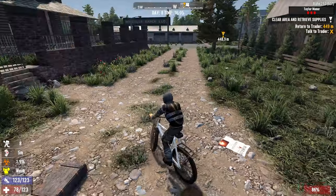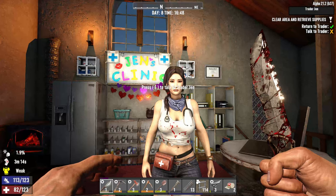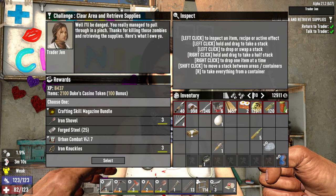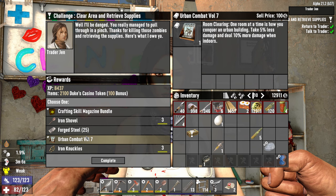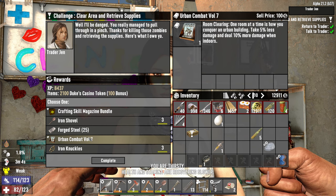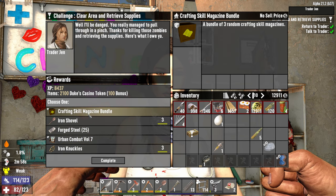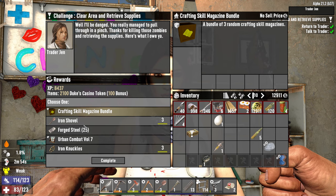Let's head back, drop our gear off, and then go see Jen. Today we've got less damage and do more damage indoors — that's not too bad. Or we can take a skill mag. Tempted to take the skill mag and hope we get lucky with the vehicles book, because we have been unsuccessful so far in finding anything.